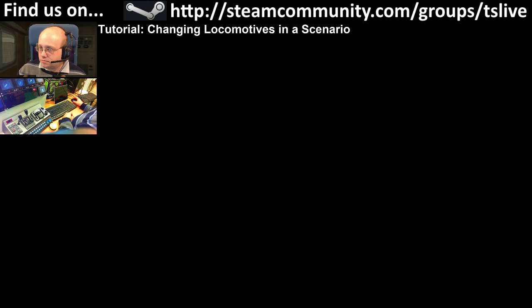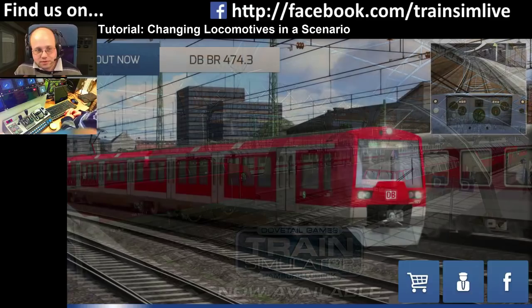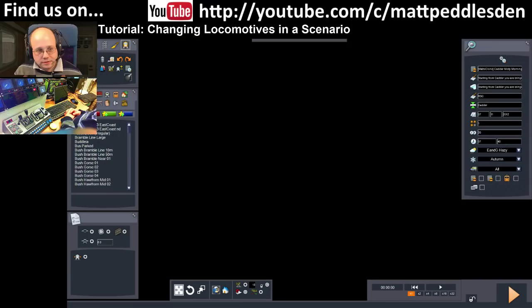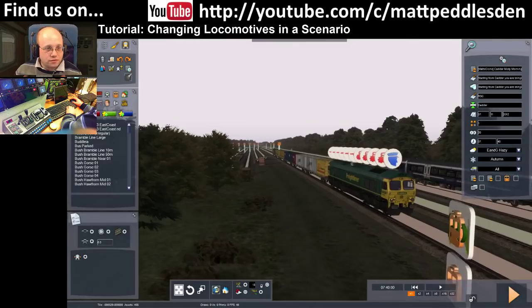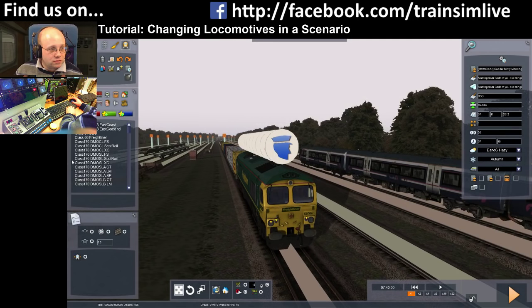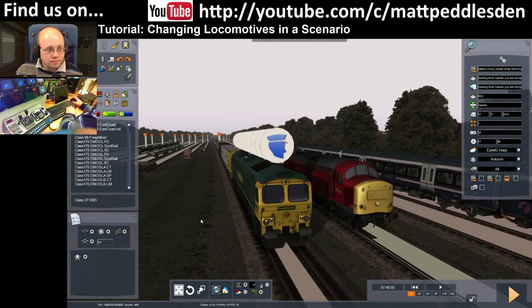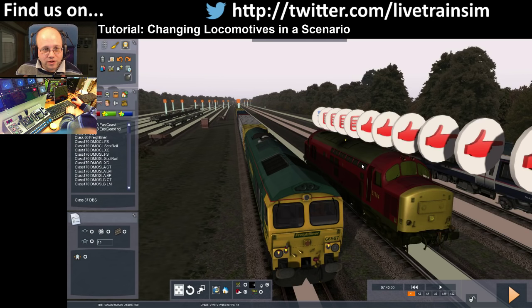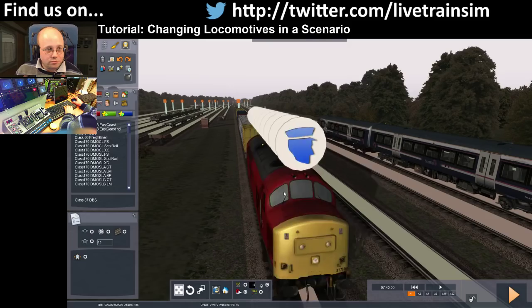I'll bring the game up and hide it again while I add something else to drive. It's a really good thing because if there's a particular scenario you like and you just wish it was on a different loco, it's a really easy way of changing it. There's a Class 37 DB Schenker over there — let's use that. Drop the 37 in, move the instructions, make sure it's not selected, press and hold, drag to the loco, and release. It's facing the other way so we just flip it, delete the old one, put the 37 in place — and that scenario is now ready to go with a different loco. Dead easy.